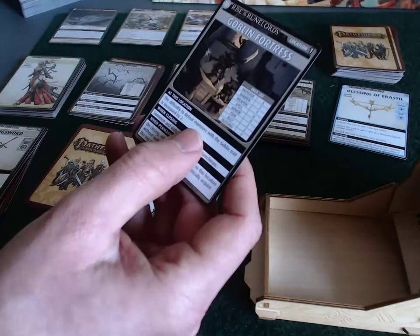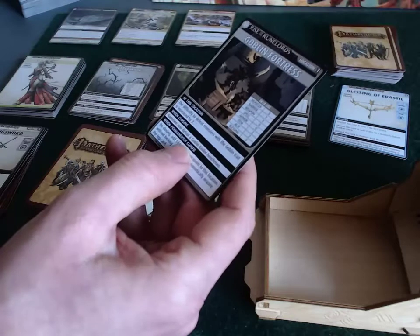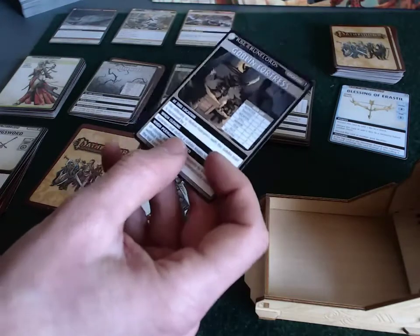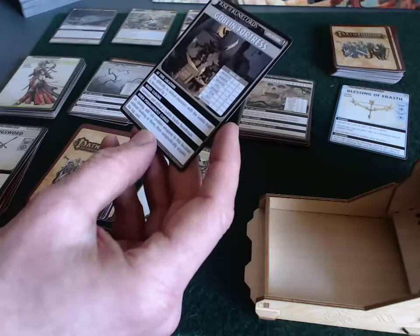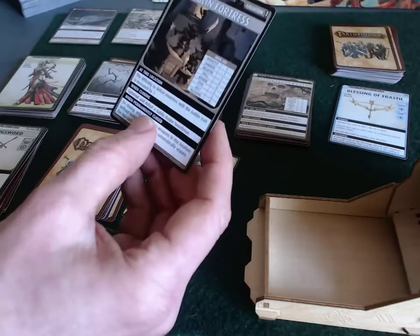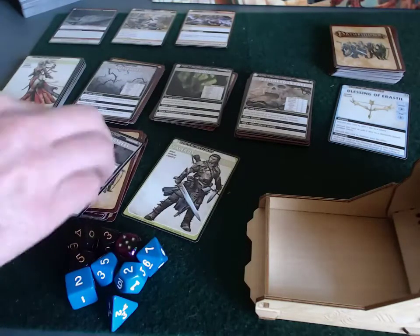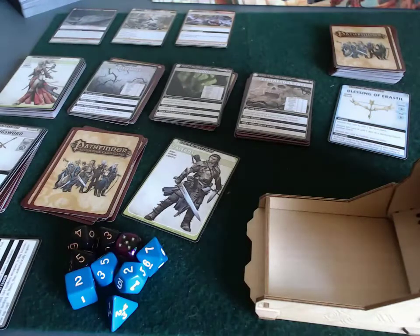At this location, the difficulty to defeat monsters with the Goblin trait is increased by two. So that's an increase by two and an increase by 1d4 from the global rule — that's going to be fun. For closing the location, you summon and defeat a Goblin Raider henchman. I don't think I have one on hand, but I can dig one up.